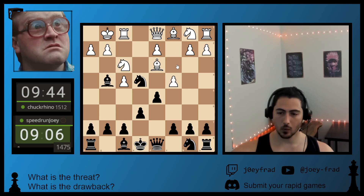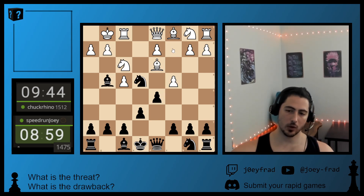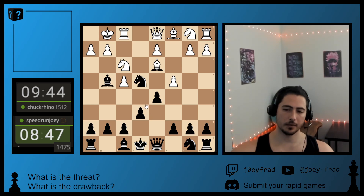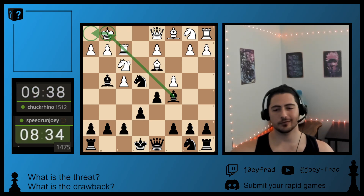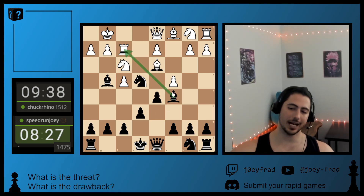White immediately attacks our pawn with C4, attacking our center. What's the drawback? Well, this Bishop becomes undefended. His idea is if we take, he wins the Knight — but we're obviously not going to take. Also, our last move was E6, which develops our Bishop. He kind of isn't paying attention to that, so we're going to go Bishop C5 with check. It's not so much the check, because his King wants to go to H1 anyway for safety. The thing is, it coordinates and we would have had Knight F2 check. So this diagonal — he kind of blundered it.